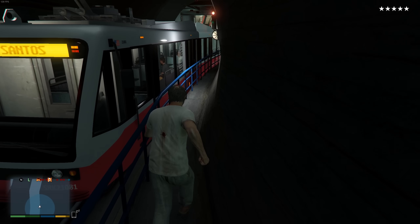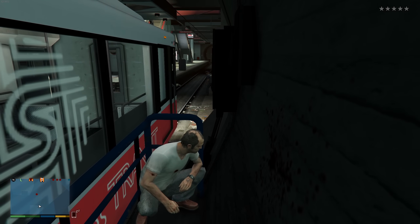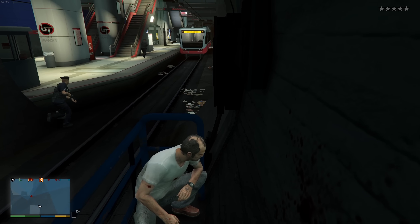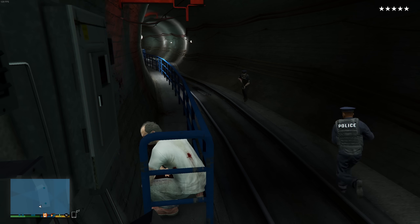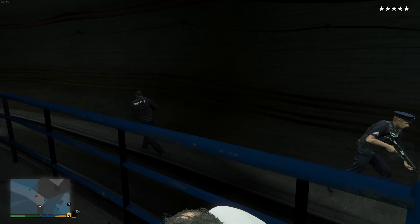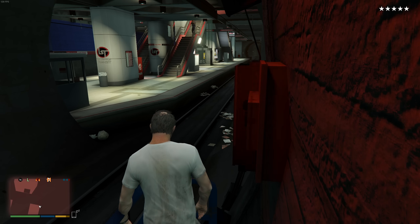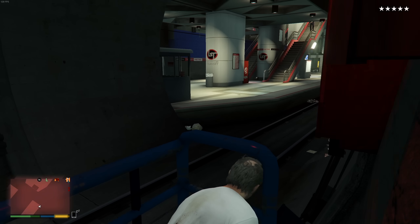Just because a surface has gaps doesn't mean cops can necessarily see through them, as shown by these poles here in the subway. It isn't the case that these gaps actually have solid material in them that we simply can't see — cops can fire through them.